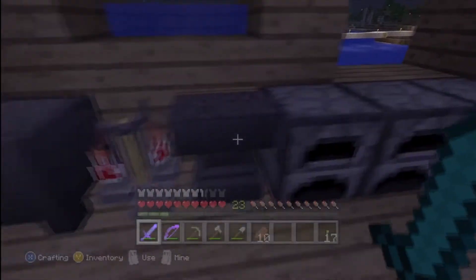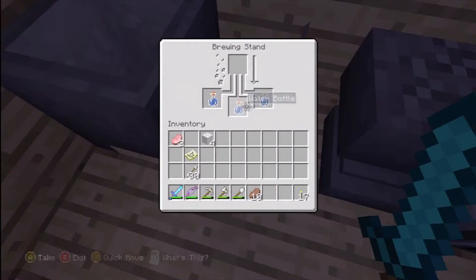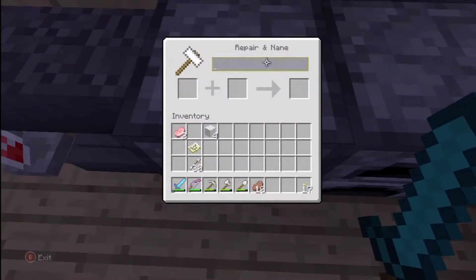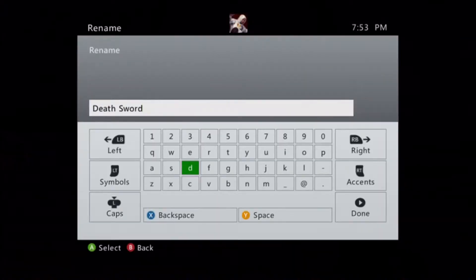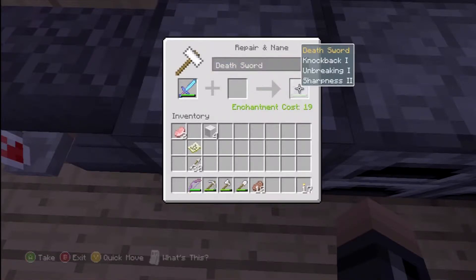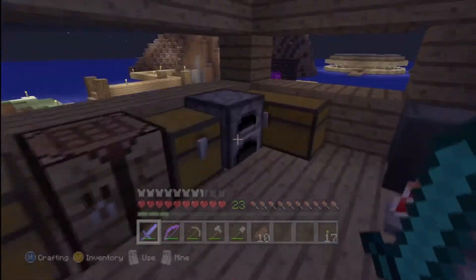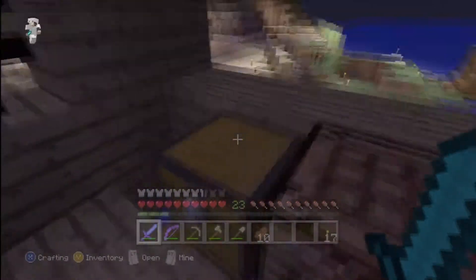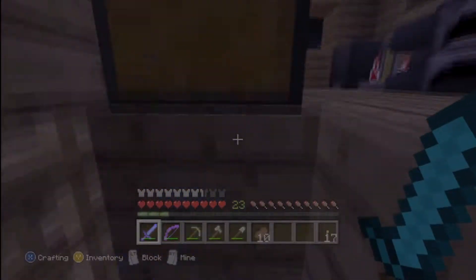Here we are in the witch hut — well, not mine, ours. There are a few furnaces here. The most important two things here are our brewing stand and anvil. I was thinking about naming something but I'll do that later.